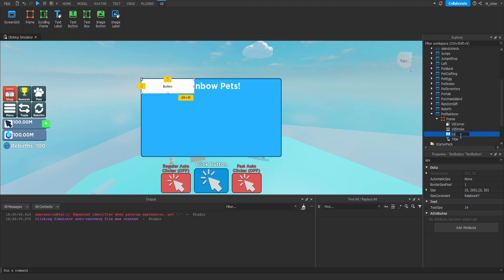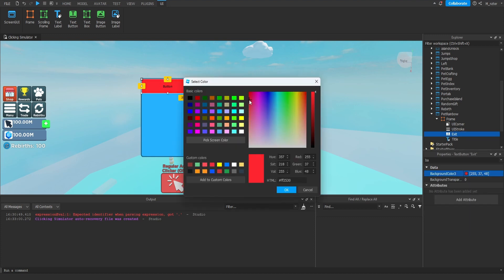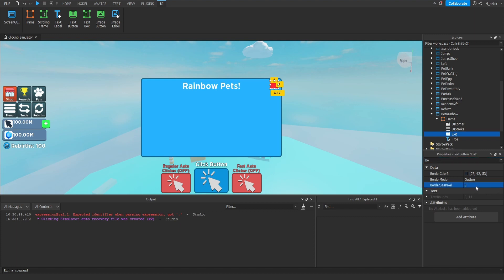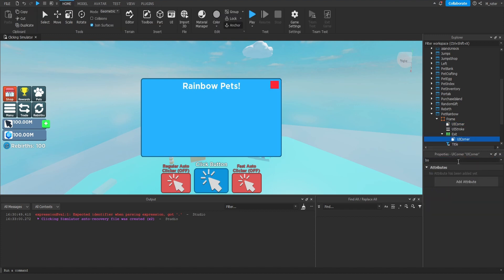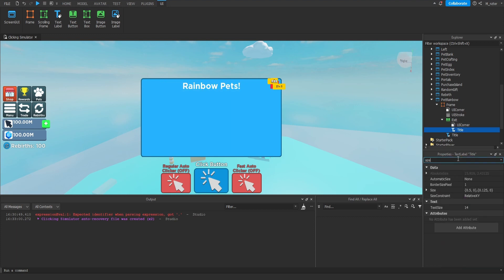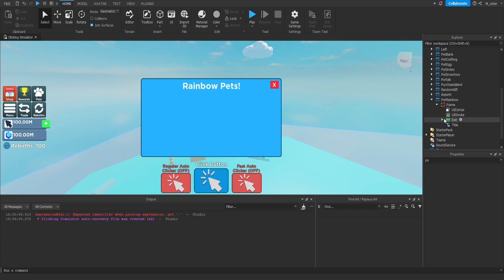Next, we'll add a text button inside, rename it to Exit. For the background color, we'll go with red. Set the text to blank. For the size, we want it scaled and positioned at the top right corner. It's a little too wide, so we'll set the X size to 0.06. Now that looks good. Set border size pixel to 0, then duplicate the UI corner from the frame and drag it inside the Exit button, increasing the corner radius to about 0.1. Duplicate the title text label, drag it inside Exit, set the text to 'X', size to about 0.8, and center it at 0.5 on position and anchor point.